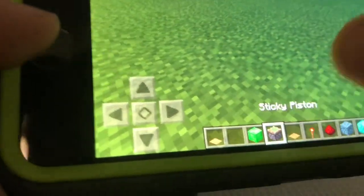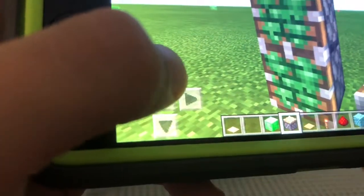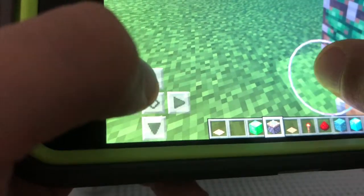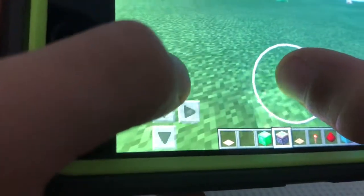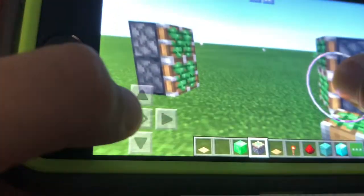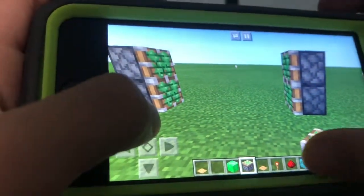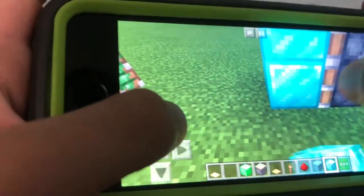First you are gonna want to place two sticky pistons down just like that, and then count five more - one, two, three, four, five - and then place that down. It should be looking like this. Then the block that you want to be the door, you're gonna place two of them down right here.